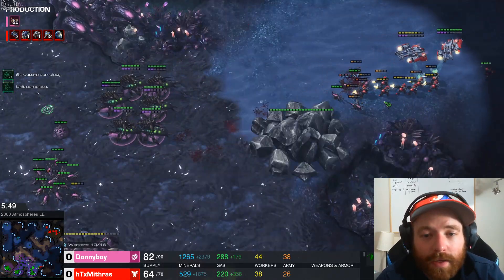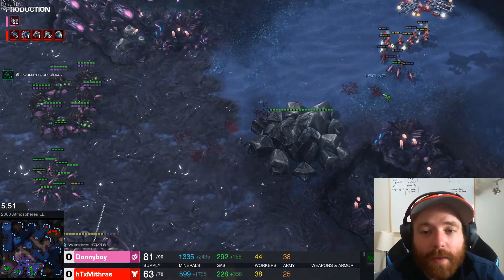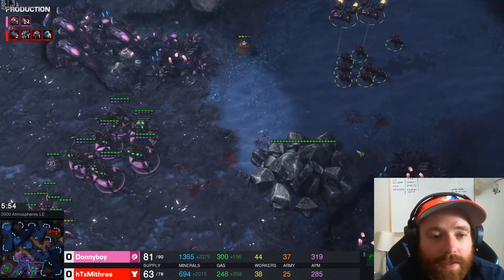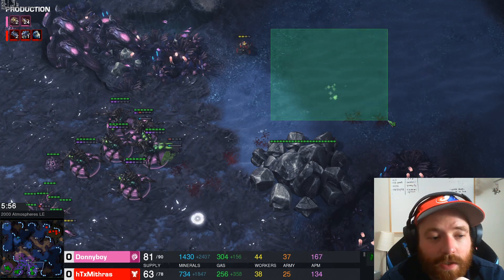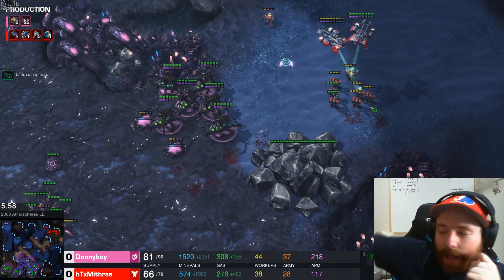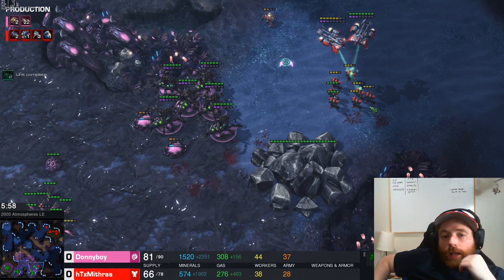We don't need banelings. We don't need anything fancy. We don't need spines. We literally just need lings and queens. I try to split my lings to deal with the Widowmine shot — it never ends up coming. Even though I lost a few lings, I shaved away a lot of those marines, and now this is no longer a threat. These six queens can hold this, no problem. And that's 2-1-1 — it's held.